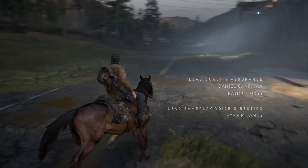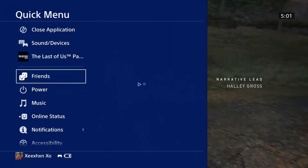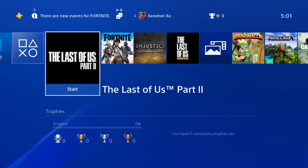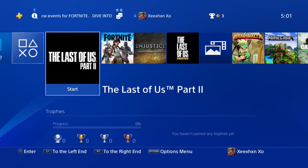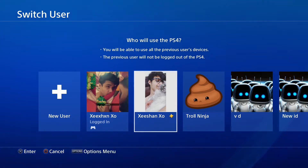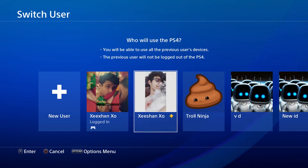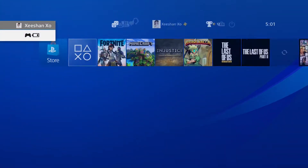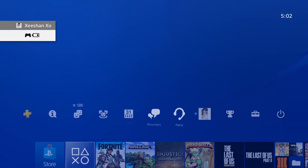So basically what I did is I bought the game from my second account — not my main account. What happens when you buy the game from your secondary account is you can make that account primary on your PS4, just like I have. Now I can play the game on my PS4 from every account, so I have the game on my secondary account but I can still play it on my main account.